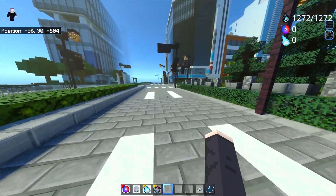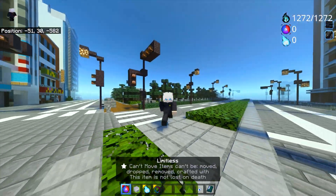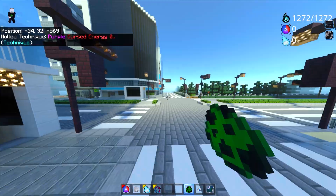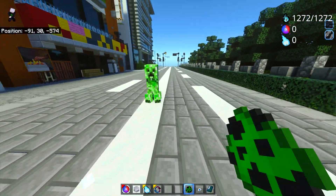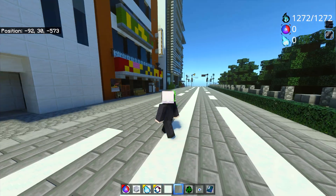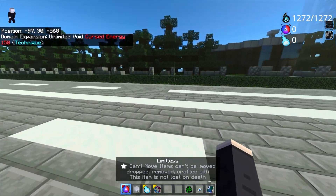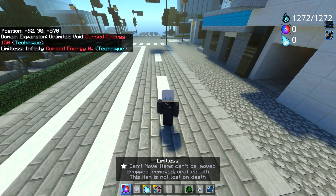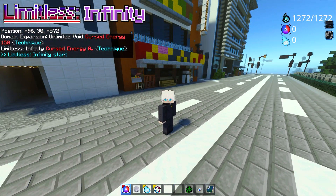Now that I've covered the basics, let's showcase some of the Limitless moves. For the fight, I'll use a Creeper as an example since it doesn't burn under the sun. The first move to try is Limitless Infinity — all you have to do is right-click, and Infinity is activated.